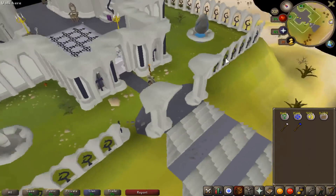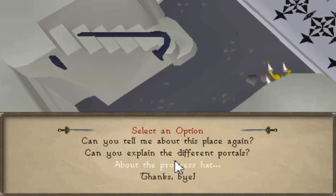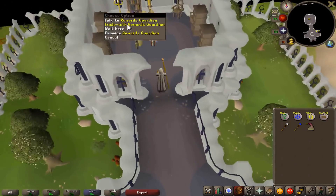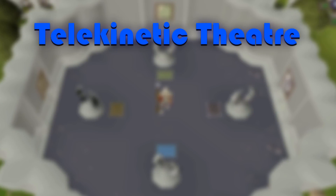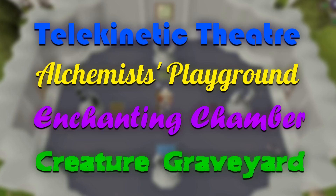Once you have set up your inventory, teleported with your dueling ring, and have run north to the arena, go ahead and talk to the Entrance Guardian to get yourself a progress hat to gain access to the activities. Upstairs you'll find the rewards guardian, and at the end of the hall you'll find the portal room and entrance to the minigame's four activities. The four rooms are called the Telekinetic Theater, Alchemist's Playground, Enchanting Chamber, and Creature Graveyard, and this next portion of the guide will explain each of these rooms individually. So with that being said, let's get started on each individual room.